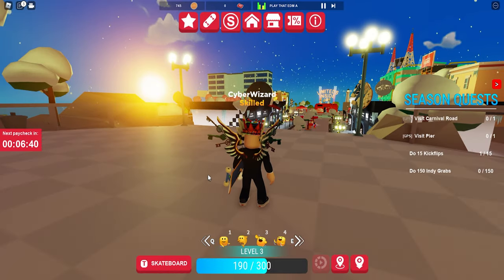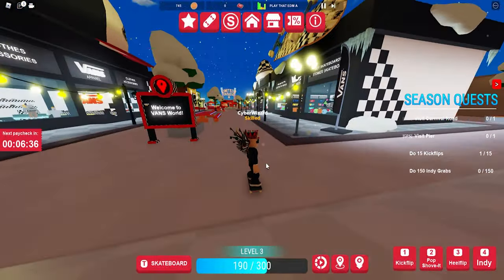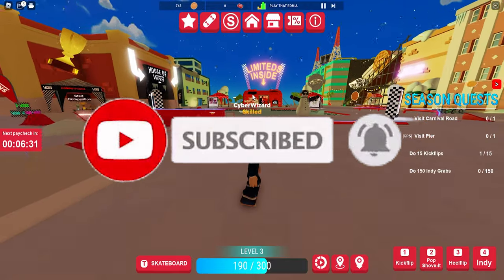Hey everyone, this is how to get the limited time Vans World item. You're going to take your skateboard, go from spawn, go down here. It is the Vans North Face goggles.